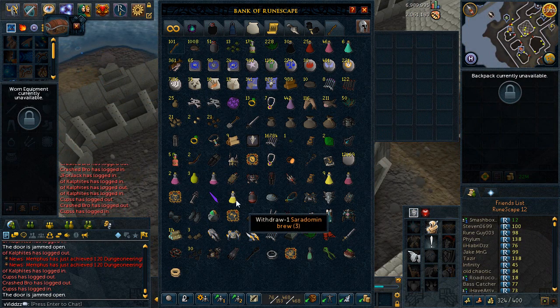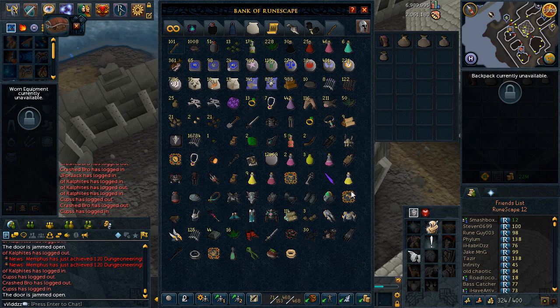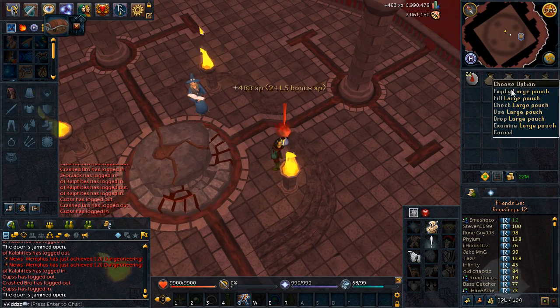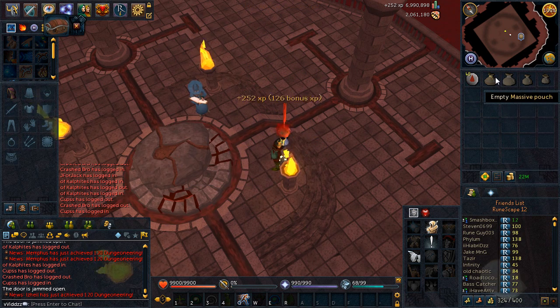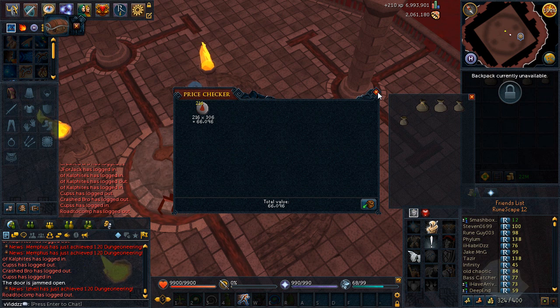I'm going to use the wicked hood pouches to store a little bit of extra essence. I fill up my pouches — small, large, giant, and massive pouch. That's 216 blood runes crafted, and that's a profit of about 66k. Probably not worth it — 66k really isn't that much money for the effort involved.